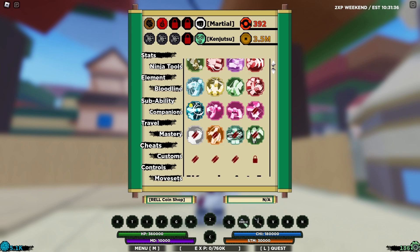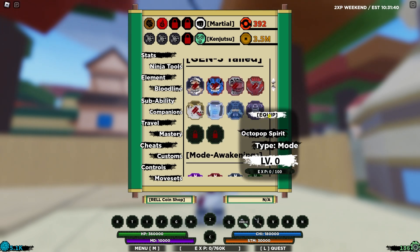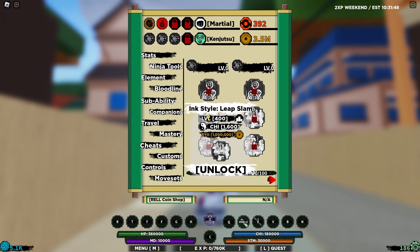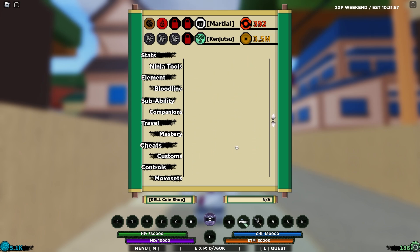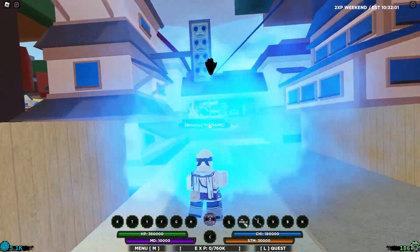Before we do anything, I want to make sure I've bought the tailed beast — let's check. Okay there we go, let's equip this. When does the mode actually equip? There's no mode for this which is quite nice. These are pretty expensive but we should have enough money. How much is the sword? Oh, four million — we'll go for the sword and bloodline at the end, it's all good.